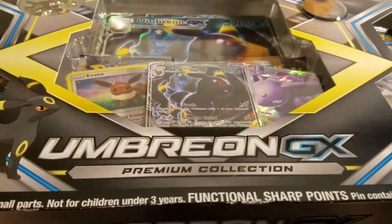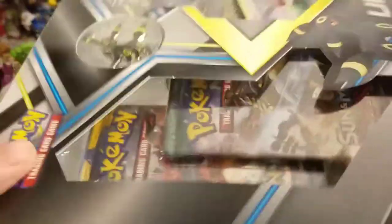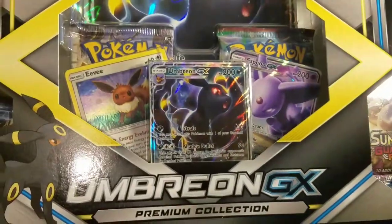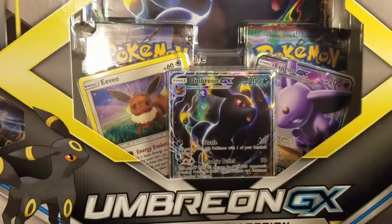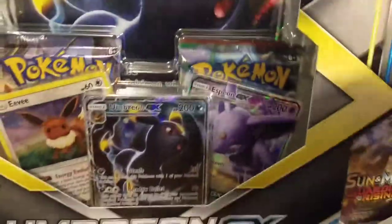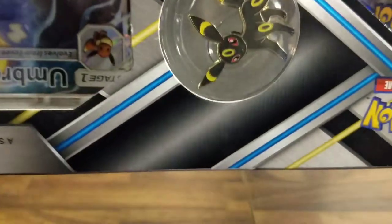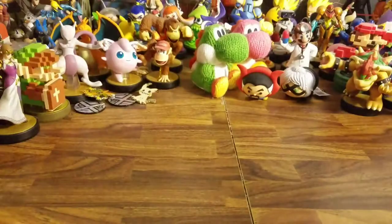Alright, hello everybody and welcome to another unboxing. Today we have something that I cannot fit on the screen. This thing is huge, but we have the Umbreon GX Premium Collection Box. It comes with six packs, three promos, and a giant promo, as well as a coin and a pin.